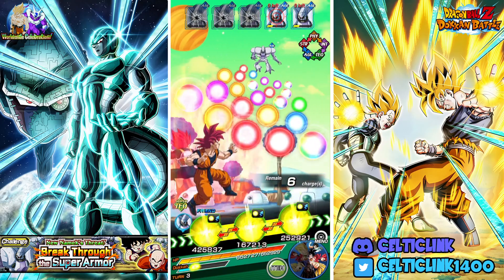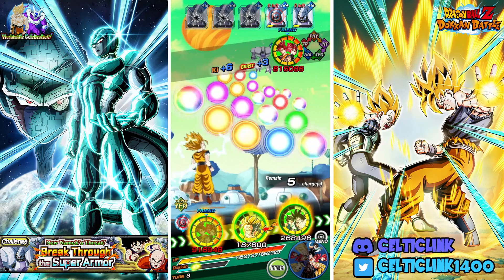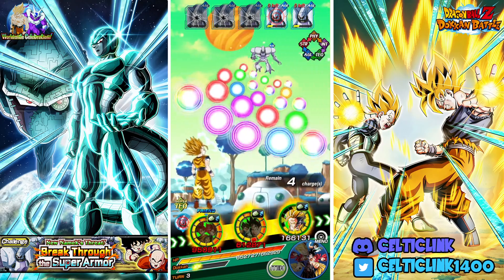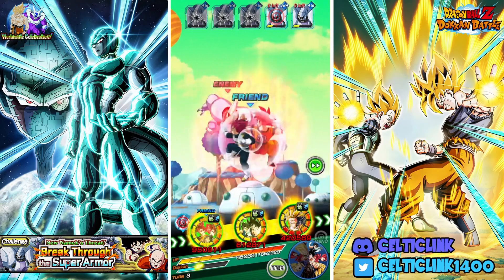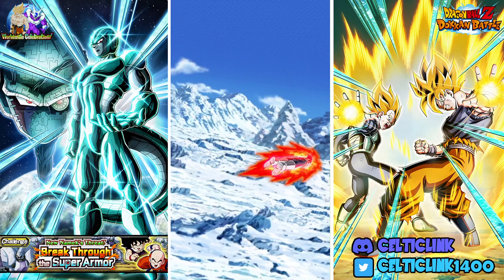He didn't even take down one of them — the other Vegeta had to do it. Unfortunately RNG was not in our favor; the other Vegeta had a chance to additional and decided not to take it. I think everybody on this rotation should be able to additional — the gods alone should be able to do it on their own if we pick up their additional.